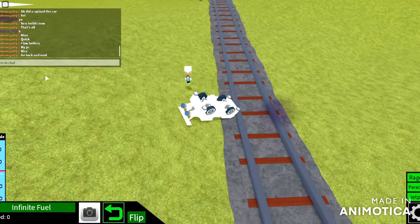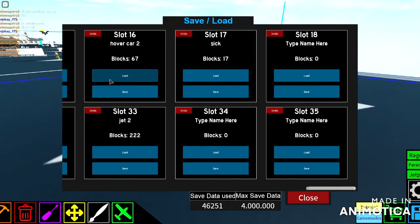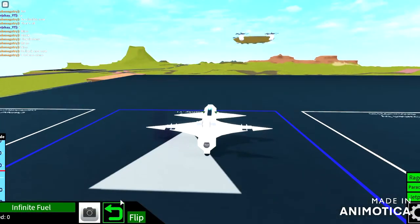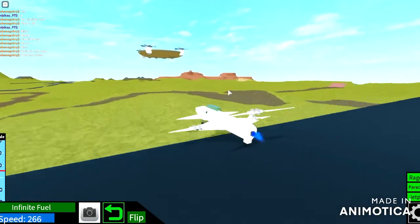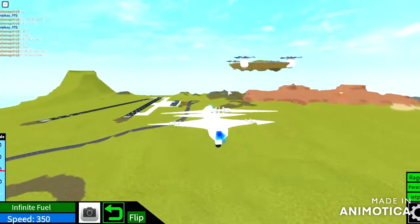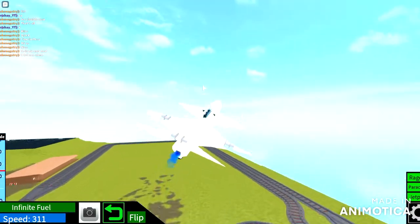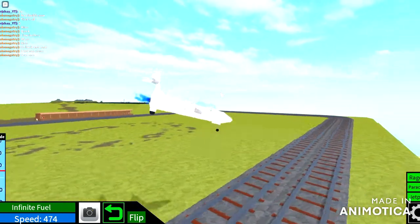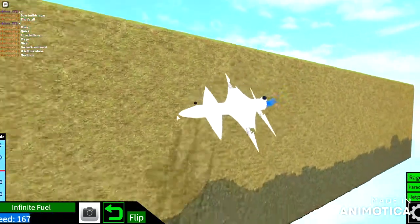My next build I wanted to show is my jet. So yeah, this is like — it flies kind of good. You can do tricks with it, it's pretty cool. You can do front flips, you can do back flips, and side flips too.